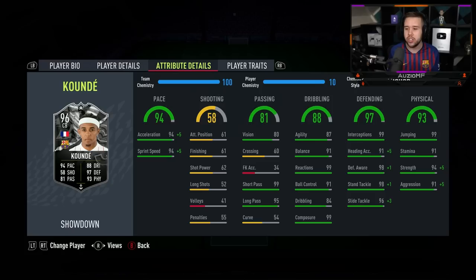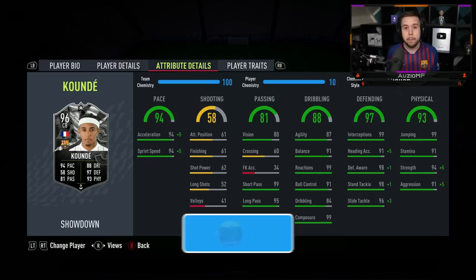Anchor is 100% the way to go because it gives him maxed out pace — 99 acceleration and 99 sprint speed — while also increasing the physicals a real good amount. The extra defending stats are a nice bonus too, though a few plus ones to defense awareness and standing tackling won't make a big difference. But the pace maxed out — you can't get better.